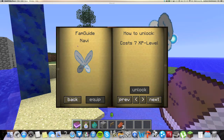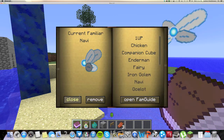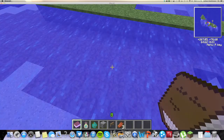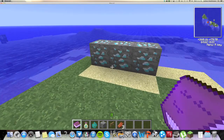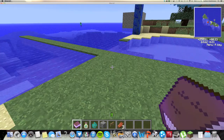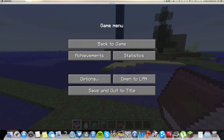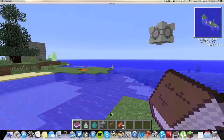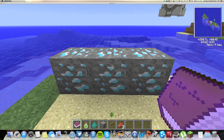Next on the list is called Navi. This helper costs 7 XP. I've already unlocked it and equipped it — cute little thing. What this does is it annoys you the closer you get to emerald or diamond. I know you can't hear it at the moment. Let's go ahead and unequip her real quick — let's equip the companion cube instead because Navi is pretty distracting. The closer you get, it says 'Hey, listen!'